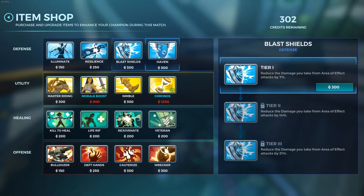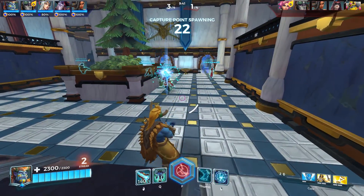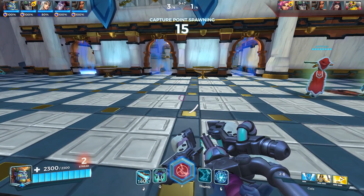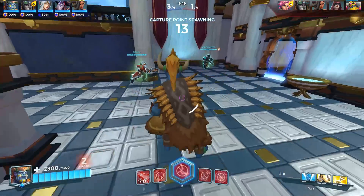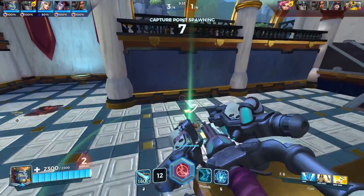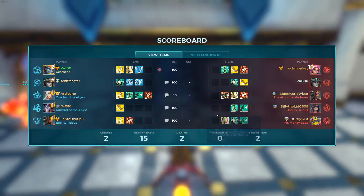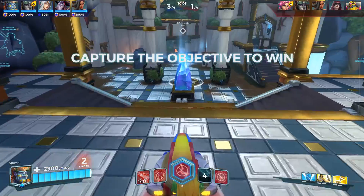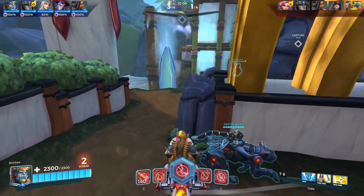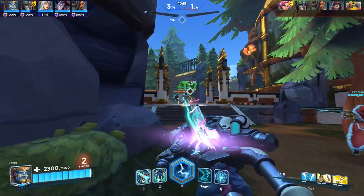I really want Nimble but I'm going to get Haven. Chronos into Morale Boost 2 — I think this is going to be one of the main support item combos. I really love these card choices. I was thinking about getting Resilience because they have a lot of stuns, but we're not really getting stunned and we have Ghost Walk and we're being self-aware of it. Thinking about it now, Resilience was probably the play because of Mave.